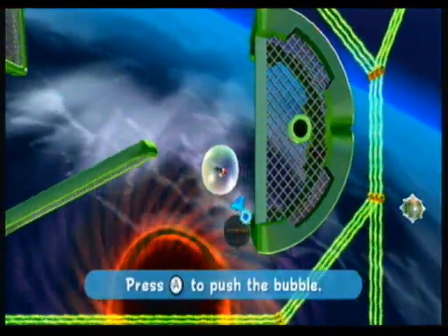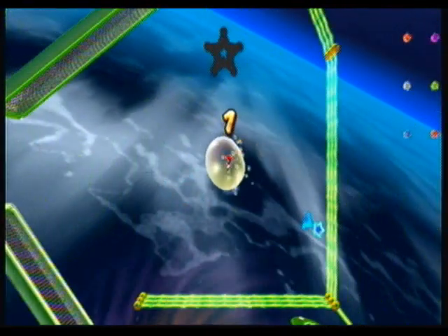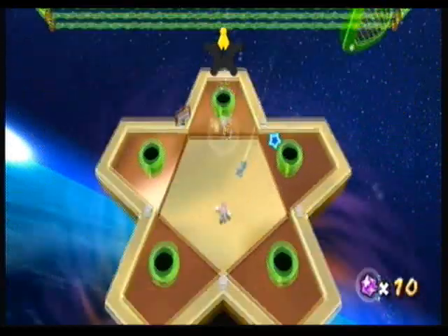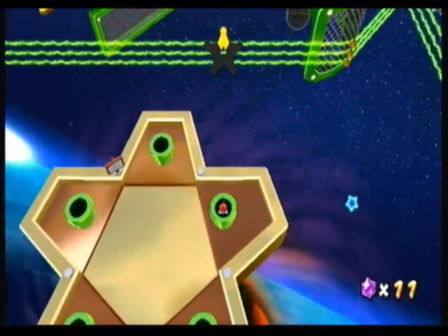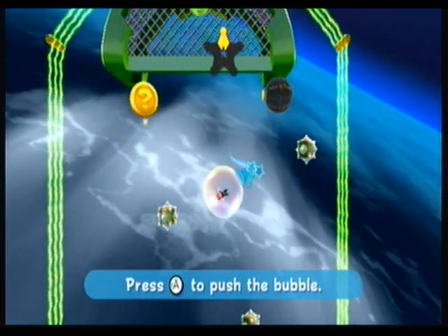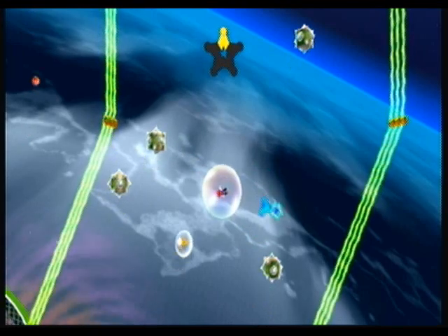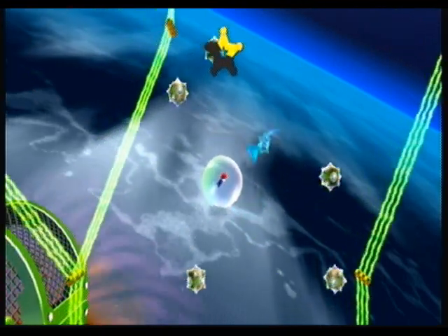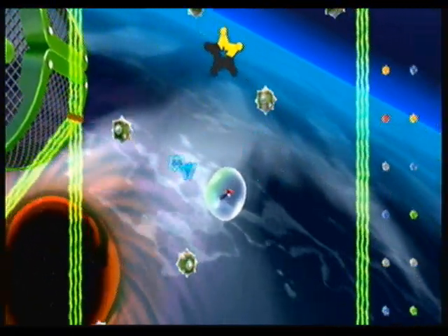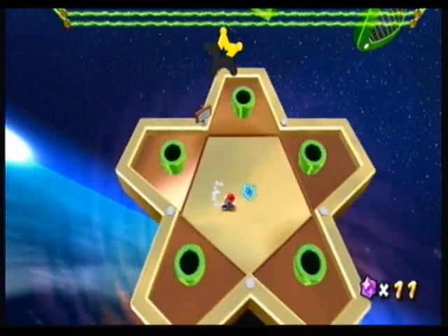There's a part at the end where you blow Mario through this maze. Each one of these sections has a starship in it. Basically you need to get all five starships, then a launch star will appear in the middle of that star platform. This part can be made easier, but to save time I didn't do that. What you can do is jump up on the edge and use star bits to shoot down the mines. Just a little tip there in case you need it.